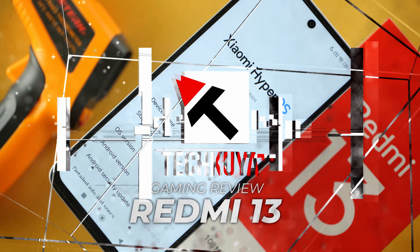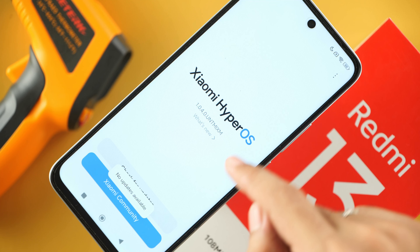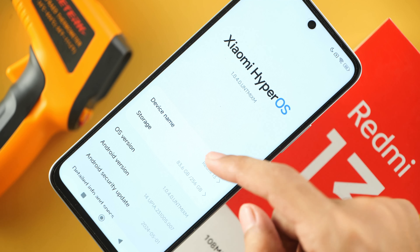Welcome back. We have the Redmi 13. Let us quickly review the specifications. We have 8GB of memory and 256GB of storage, running on Xiaomi HyperOS 1.0.4.0 that is based on Android 14.